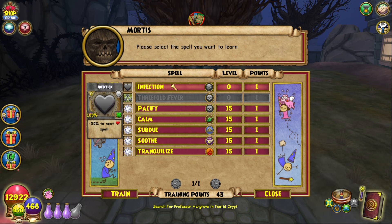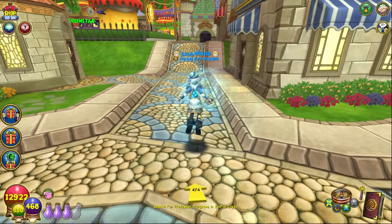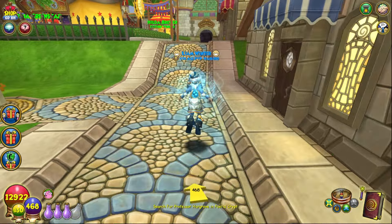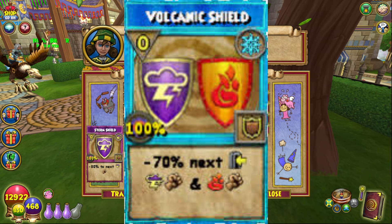Right off the bat at level 1 you can get Infection, which is really really good to have in PvP especially at the lower level leagues. If you are struggling against a certain fight or anything like that, you could go to the fairgrounds right here and train a minus 80 shield to that school, or go to one of the school trainers and learn a set shield to tier schools, which is also pretty good.